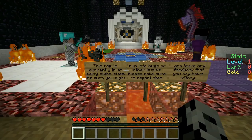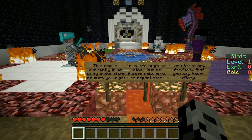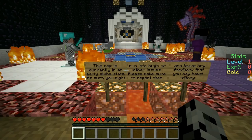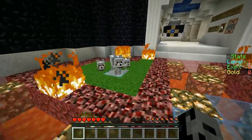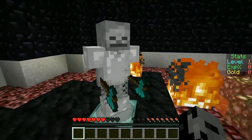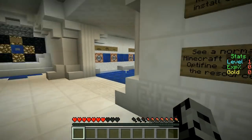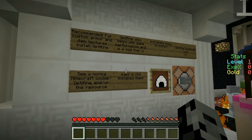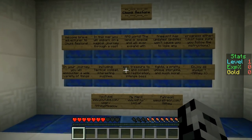The map is currently in an early alpha state, so you might run into bugs or other issues — please make sure to report them and leave feedback for Mithy. We've got a little wolf family over here with a bone in his mouth, which is adorable. The resource pack should be set because everything's looking normal, and we have OptiFine installed as well.